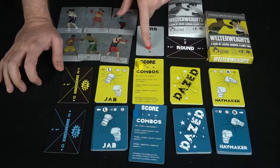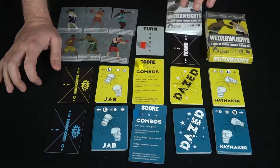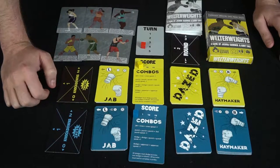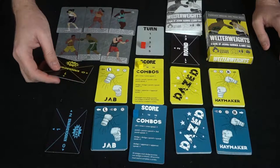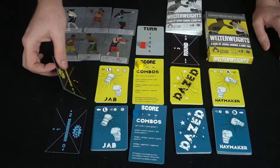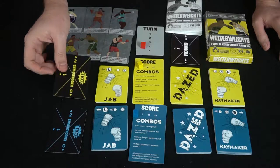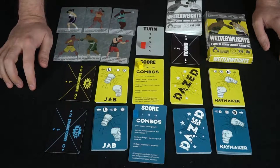There's a turn marker going from five down to one, and a round marker you turn for each round. Each player also gets a knockout-to-TKO scoring tracker. You'll accumulate bonus points on it, but be careful — if you get knocked out too much throughout the game, you do not want to push it too far across.